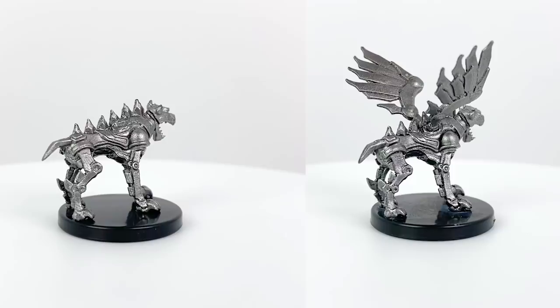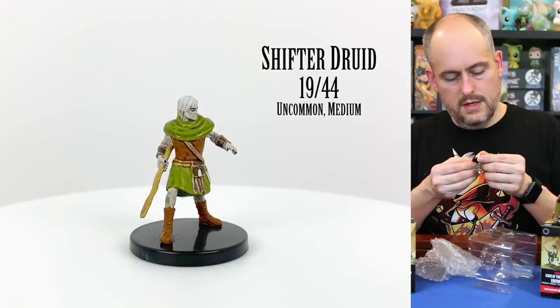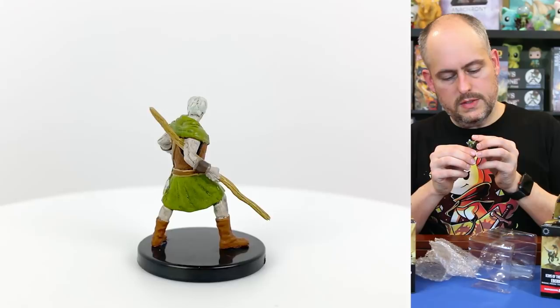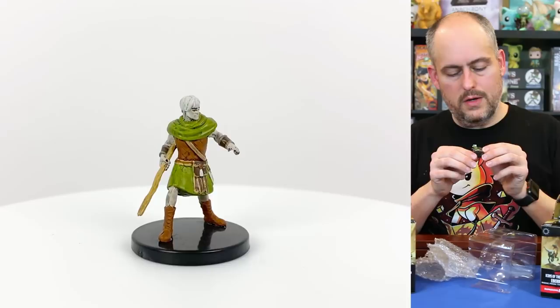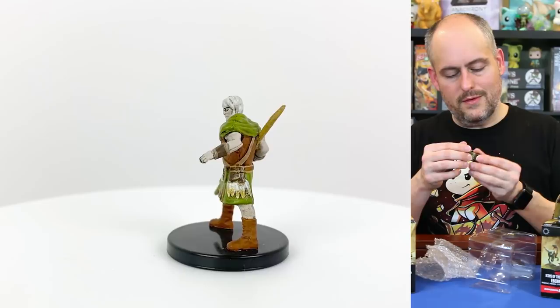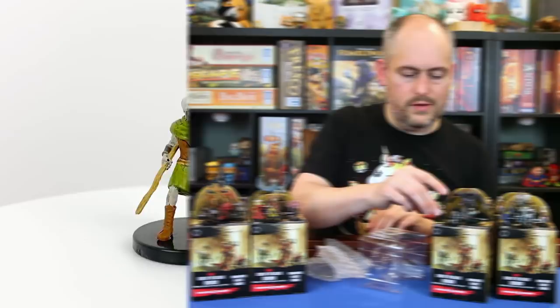Our last one in this preview brick is a shifter druid — pale skin with some sideburns, which is maybe some of the shifter animal influence in his genetics. It could easily be any number of races — a very pale human, elf, or even a firbolg if you squint a little. Another nicely detailed mini with a nice pose and a spear. Good player character mini.